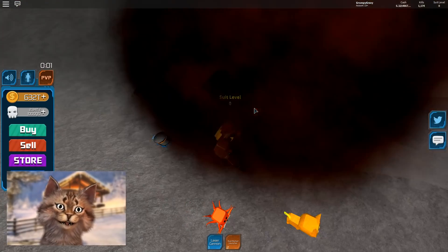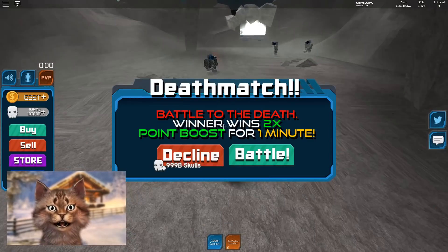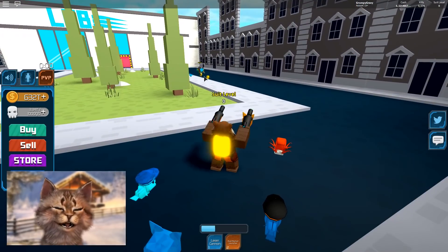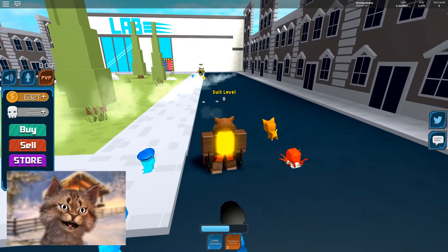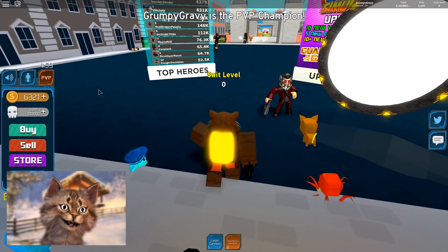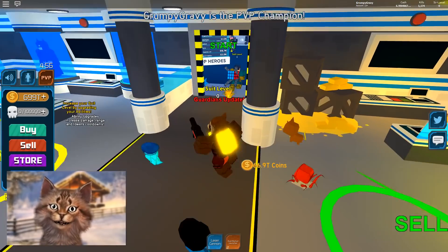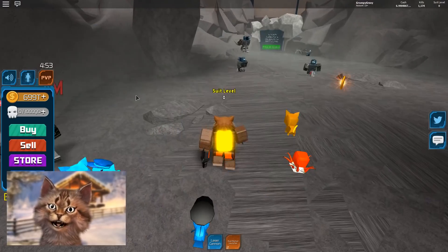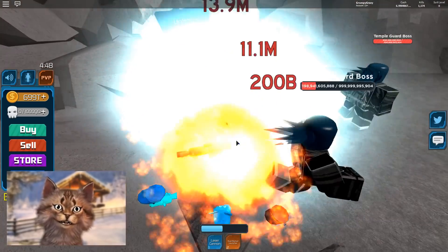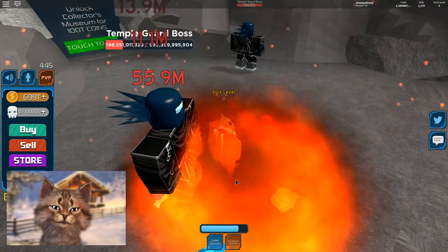Boom! Temple Guardian. I love Rocket the Raccoon, he's so good. I get to fight with him. Rockets! I destroyed him, that was awesome. Let's go teleport back and grind before my money runs out. We gotta grind before my sell boost runs out.